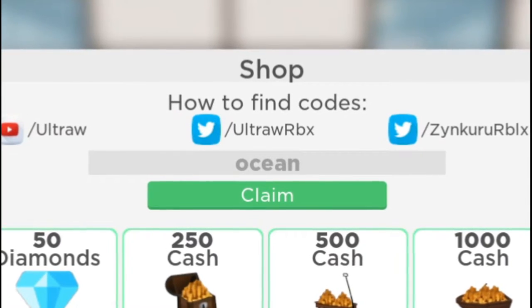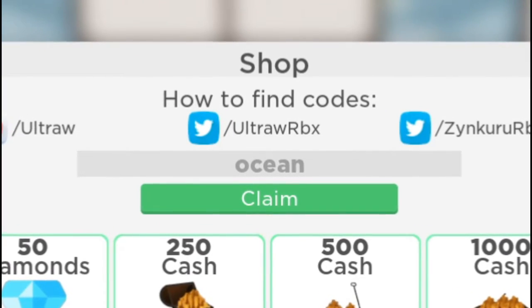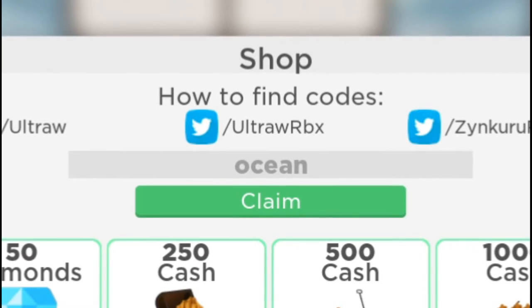Here's another code: 'ocean', which will give you a dolphin item. Let's just claim this. Alright.